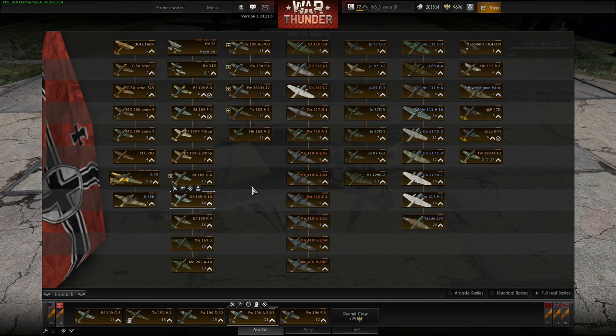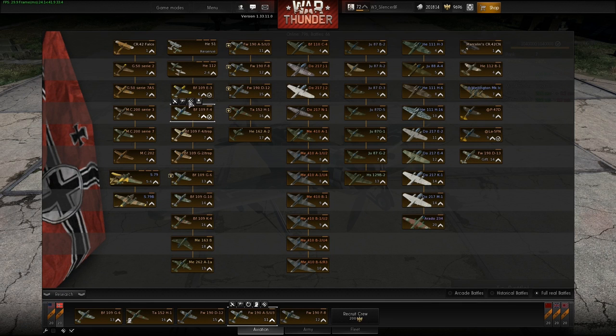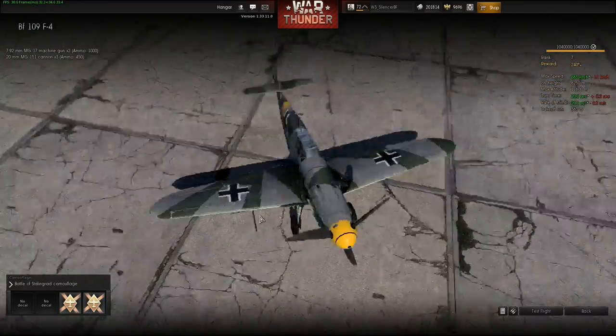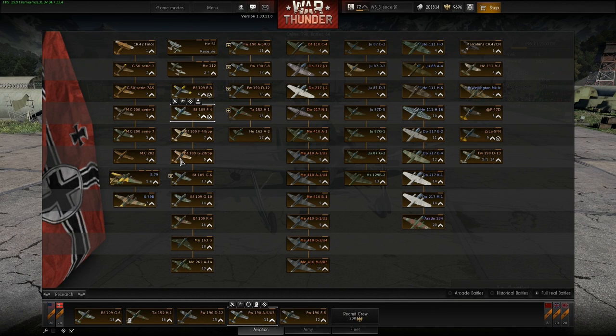We have some new modifications for the German planes — for the 109F4 and G2 you can now equip them with two 20mm under-wing guns. You first have to unlock a modification for this. All modifications now influence your flight characteristics as you can see in the stats. For example, those 20mm guns — if you hover over them — you can see they reduce your maximum speed, your climb rate, and increase your turn time. But of course you now have more firepower. We also have the same for the 109F4 drop tank, the G2 drop tank, and the G6 as well.